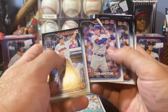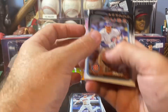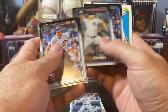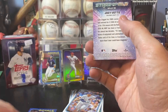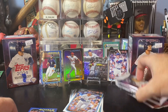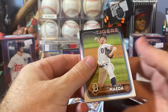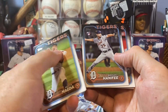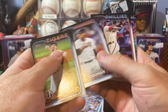Miles Straw. McCutcheon. Pete Crow Armstrong — there's one of the rookies I'm looking for. Ian Happ. Joey Wendell. Michael Brantley. Garrett Stubbs. Bouchard. Conley. Bush. We've got a Willie Mays '89 All-Star insert, and a Joey Votto Stars of the MLB. We've got three packs left in this video.